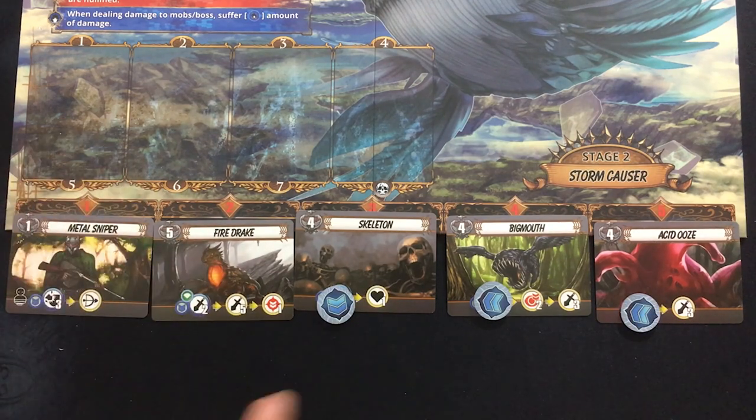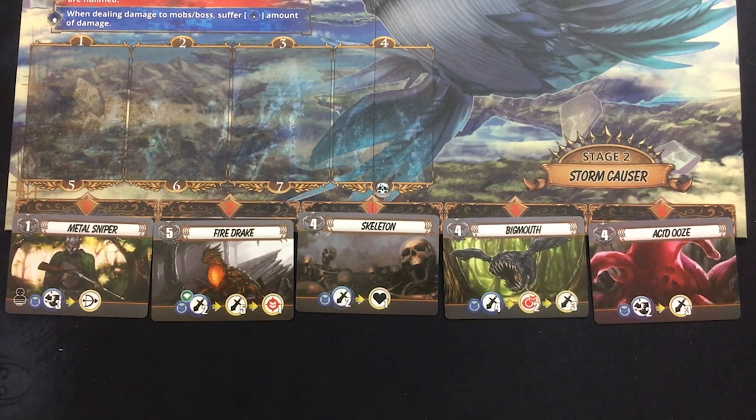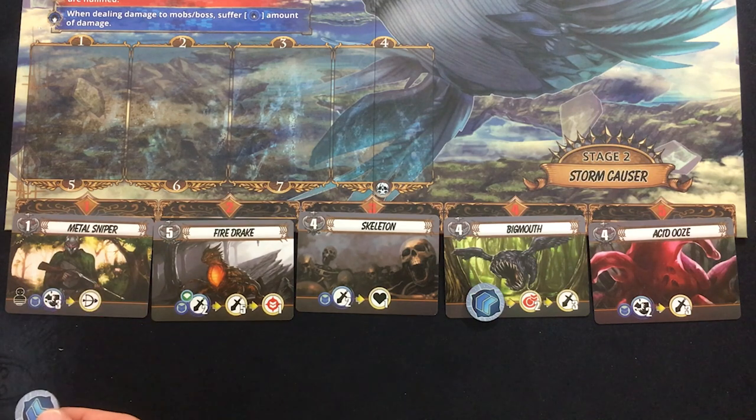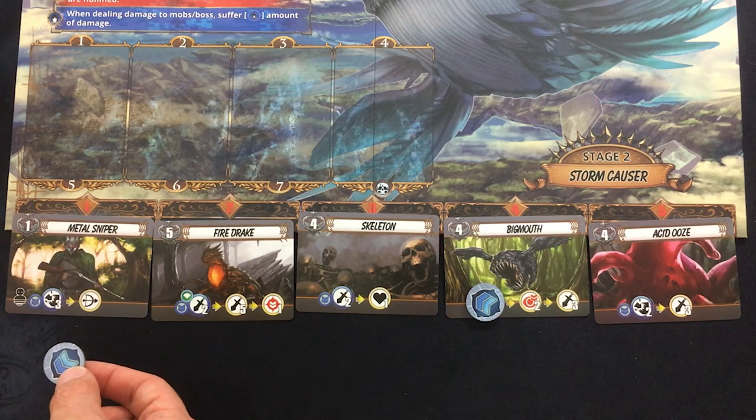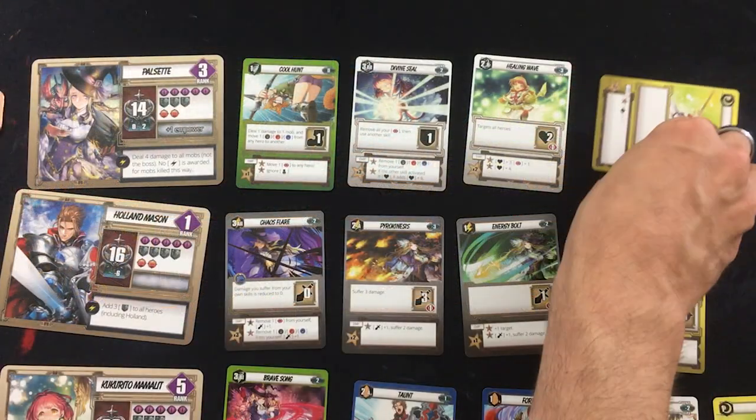Buffs for heroes are basically like stars you can use to enhance abilities, but they hang around from turn to turn. Whereas for enemies, they're an ongoing debuff that removes their leftmost activation — so they won't do that thing at all. Although anytime an enemy is healed, like if the skeleton heals itself, it also gets rid of any debuffs on it. So this turn I'm really going to try to kill the Fire Drake, then debuff the Metal Sniper and the Acid Ooze.